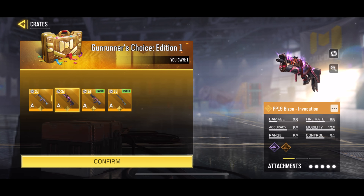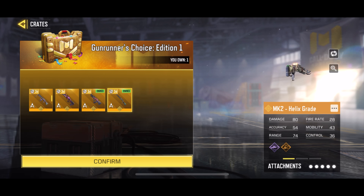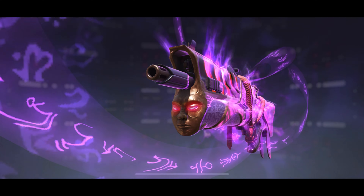The gun is only available for a limited time of three days, and this is the catch of the bundle. But I think it's a steal — getting a legendary gun for three days for just 40 CP is so cheap. I went with the PP19 Bison Invocation.